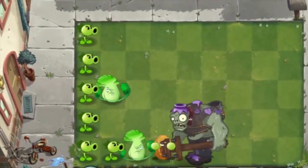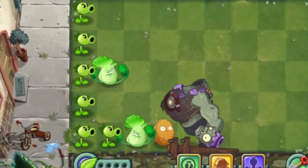You beat a level or wave of Vase Breaker by breaking all the vases and defeating all of the zombies.